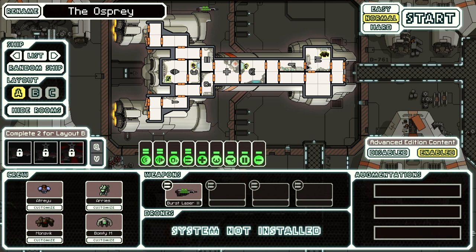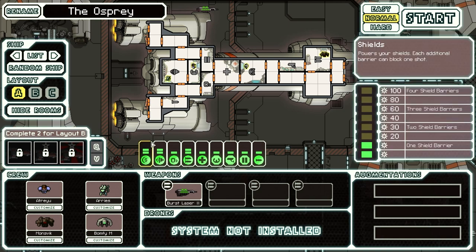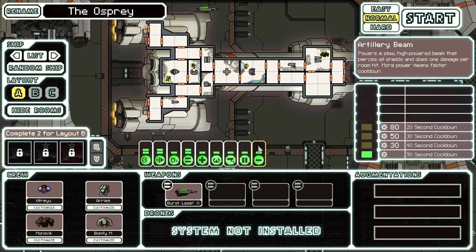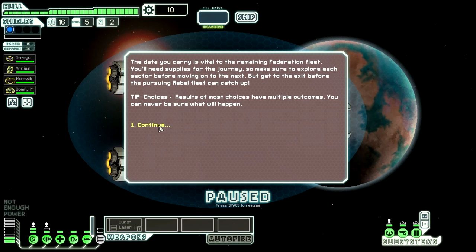I just want to remind myself of what is happening in this ship. We have two different weapons rooms. One of them is a standard Burst Laser Mark II, which shoots three shots — we're very familiar with it. The other one is an Artillery Beam: powers a slow, high-powered beam that pierces all shields and does one damage per room hit. More power means faster cooldown. That's awesome.